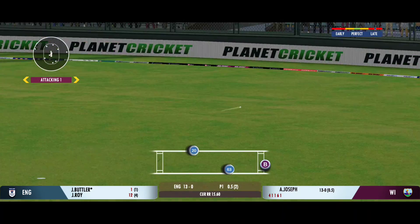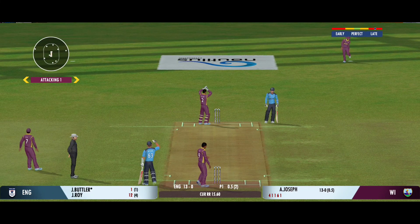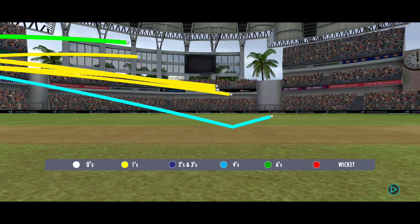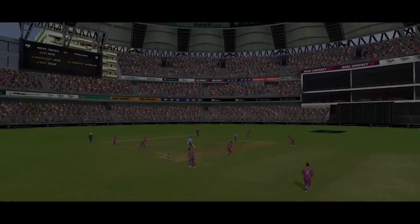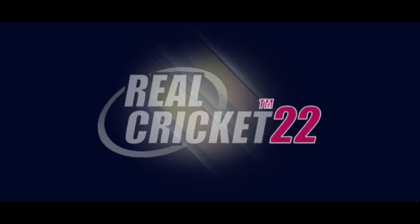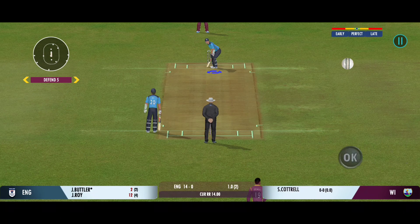He squeezed the ball into the gap for a single. Straight into his hands — that was a good throw. Peser has been brought into the attack. Singles will be easier now with this open field.